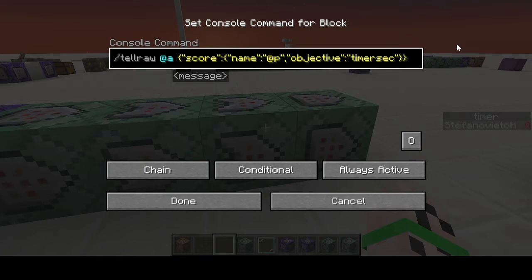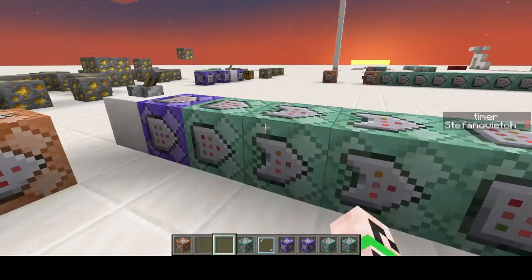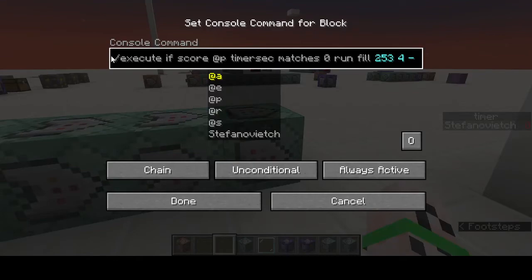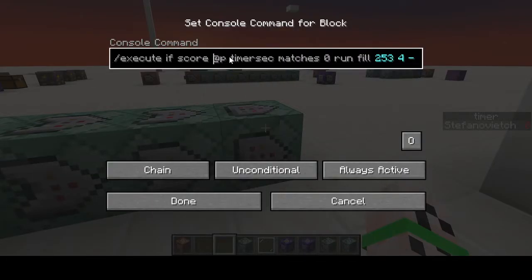That tellraw will show the value of timer_sec to all players. I recommend — since I'm in single player I can use @p meaning the closest player — but if you're working in multiplayer just set it to @s everywhere so it will always work, because then instead of choosing the closest player it will always choose you.